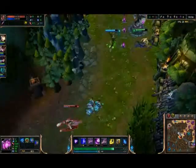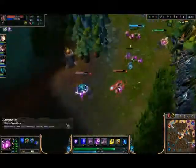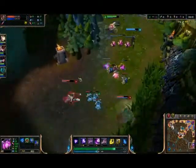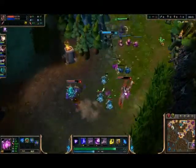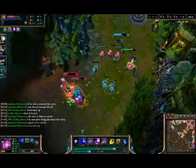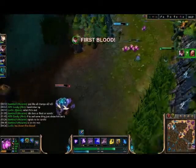Our wards are down — we've got to be careful. Just keep doing that, a lot of pressure. Make sure your AD carry is able to farm. There's not too much I can do about Lucian right now. This is why I like mana potions — I can be a little bit more lenient.